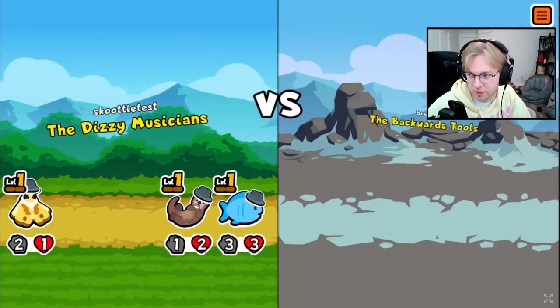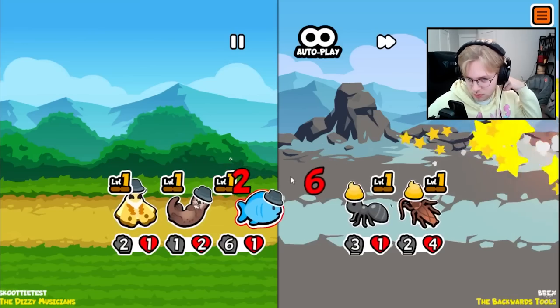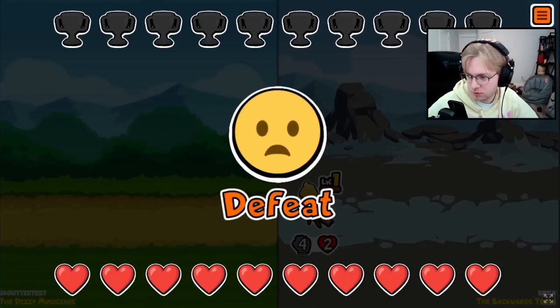The new Peacock is insanely strong early and can definitely run away with some games. The only thing to look out for is that in the later rounds this falls off pretty quickly through the Peacock getting one shot, so always keep that in mind if you aren't winning all of your early rounds.